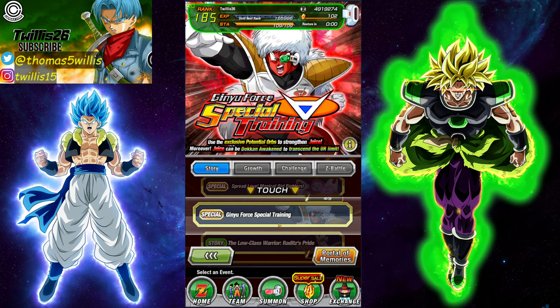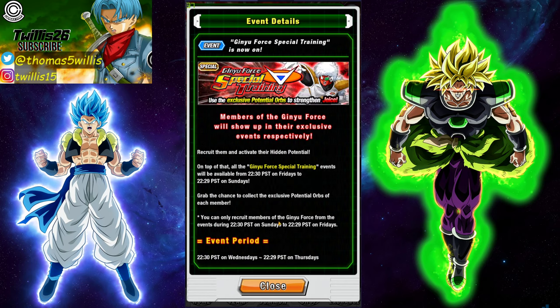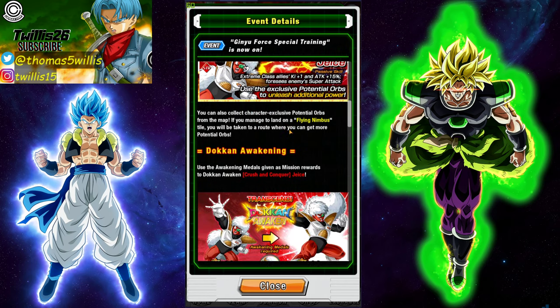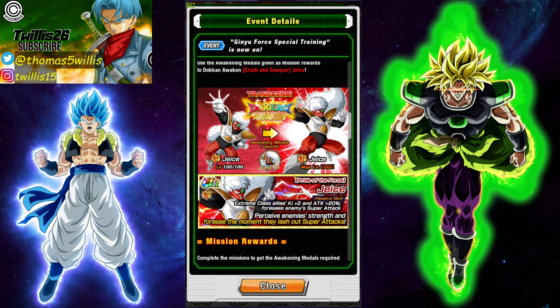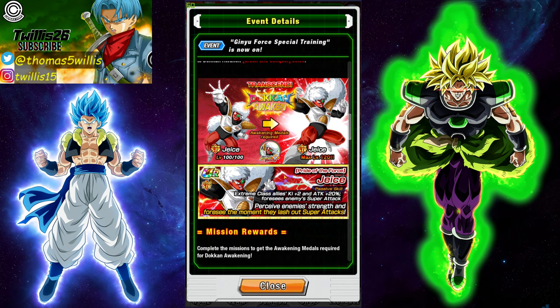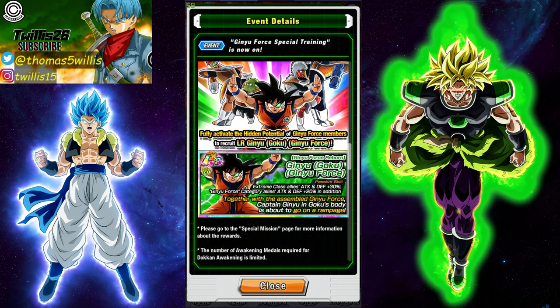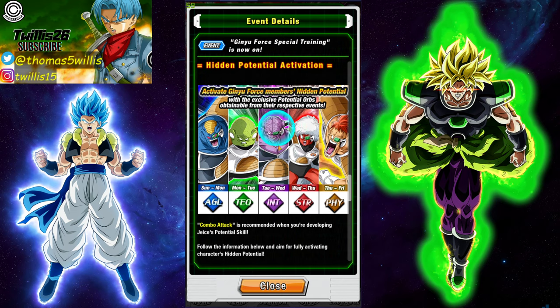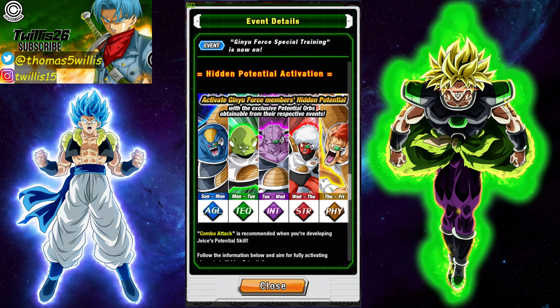Obviously, if you don't already have them, I would definitely farm the Gigi Force team. There's one every day — today is Strength, so it's going to be the Jaece. These cards are 100% free-to-play; the orb system is entirely self-contained, the event has orbs drop with it, it's a special orb system for these units. It only takes an hour, maybe two, to get your character rainbowed and awakened. It's really not hard at all.